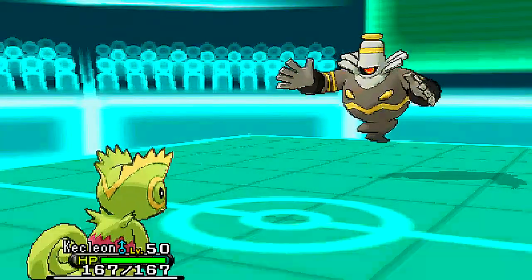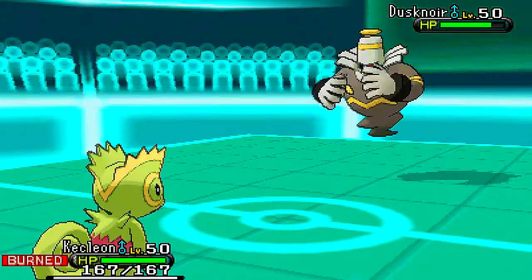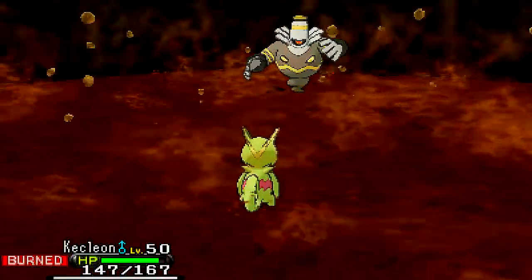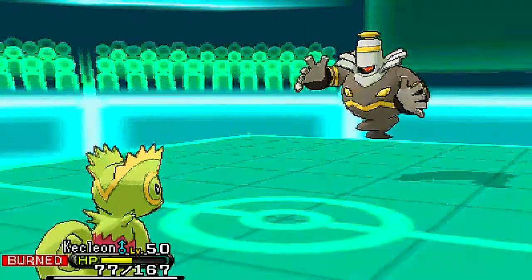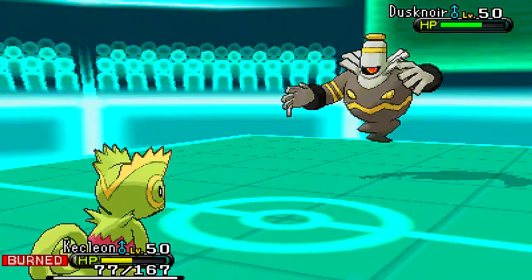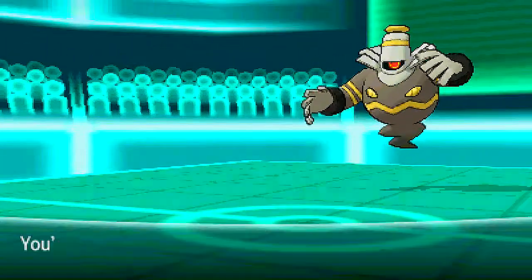I bring in Kecleon because my attacking move on it turns out to be Knock Off, which is quite helpful, because Dusknoir is bulky as hell and doesn't get reliable recovery other than Leftovers — I think it gets Pain Split, but based on this set I don't think it actually has Pain Split. So it's quite important that I knock off his Leftovers. He goes for Earthquake and I get my colour change. I really want to try out Protean Kecleon, but I need someone to actually give me a Protean Kecleon to breed, because that thing is so good. Anyway, I get the Knock Off off — does a lot of damage even though I'm burnt — and he loses his Leftovers, which is really nice.